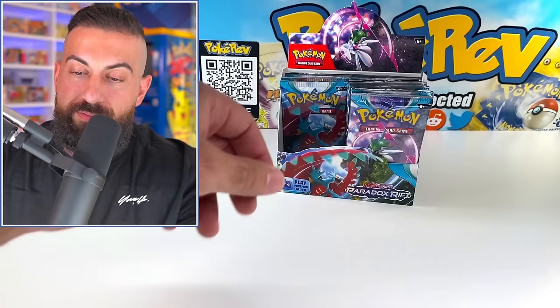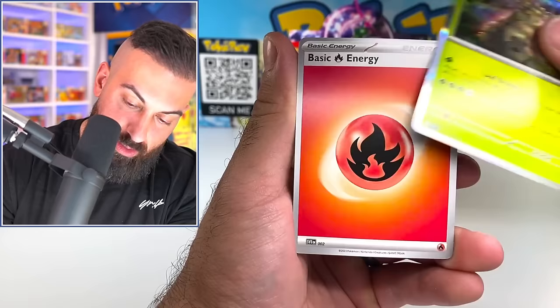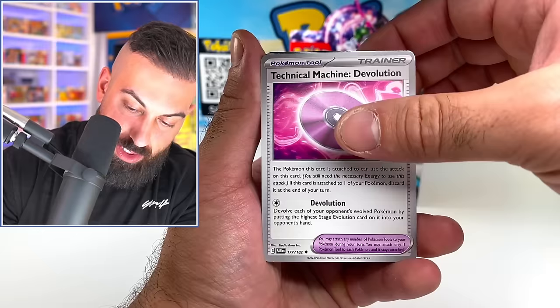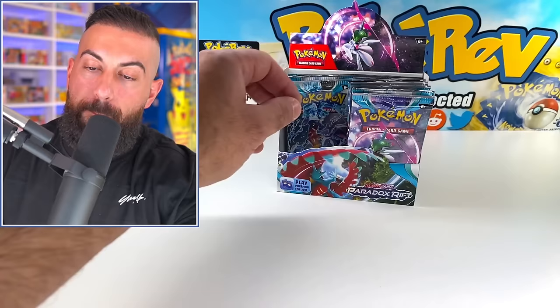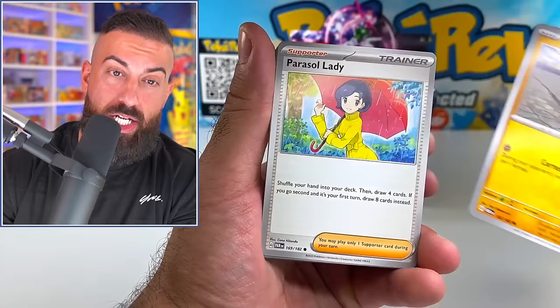I'm just going to count EXs or better - obviously holos are in every pack, same with reverses. Vanellux - minimum guarantee. Absol, Wuchen. We're almost halfway through this box, five pulls so far. Apom. We got a special illustration rare - Screamtail Ancient. Pretty cool. Technical Machine, The Evolution, Porygon, Wimpod, Keldeo holo. The two Japanese sets I'm referring to are Future Flash and Ancient Roar, which just released.